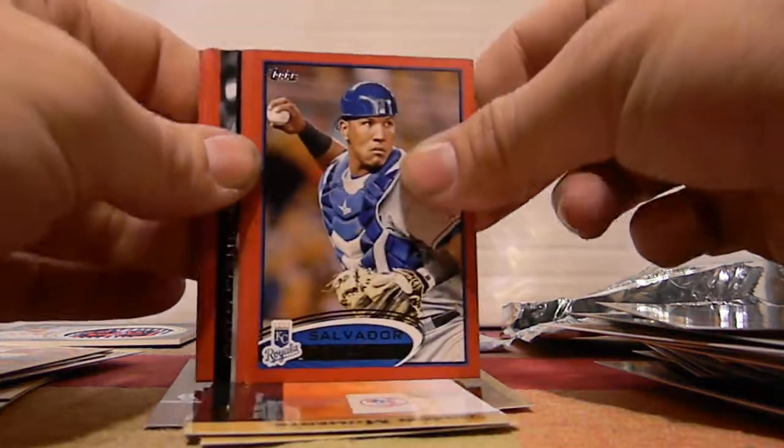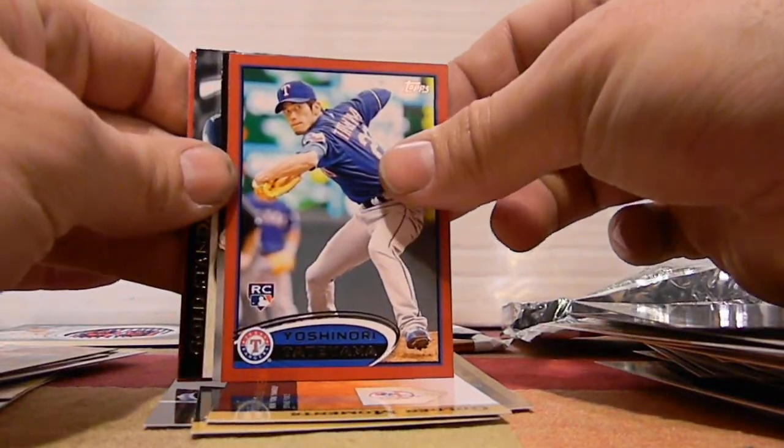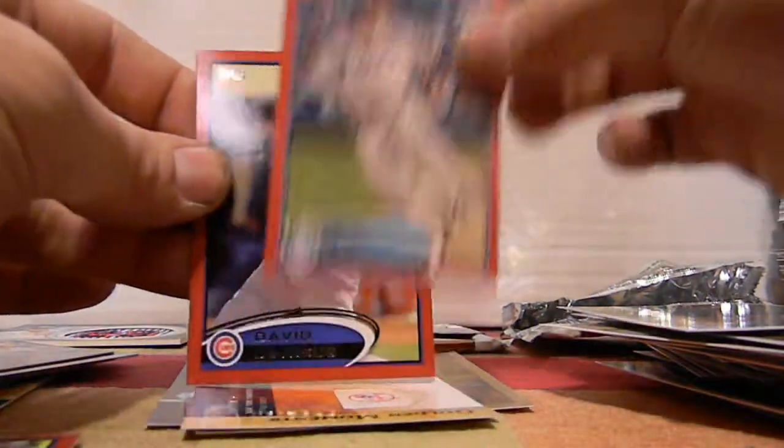We got our Reds — Salvador Perez Red, Matt Downs Red, Todd Helton Red, Yoshino Tateyama Rookie Red. There you go — John Lester Mound Dominance, Al Kaline Gold Standard, Aramis Ramirez Red, BJ Upton, David DeJesus. We got two packs of Reds in here.